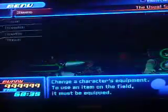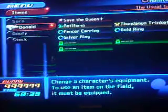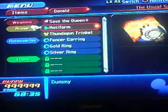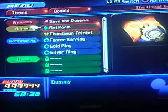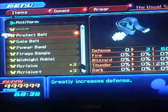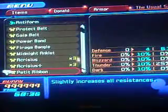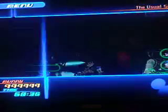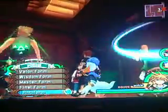We're going to pause it and check Donald. You'll know he has that item with a drive symbol — AntiForm. It's called Dummy, and it has a map symbol. So what we're going to give him now is a Petite Ribbon. And granted, Goofy still has it — you'll see it's right there. However, I cannot use it, and that is because my drive gauge is at the American gauge maximum.